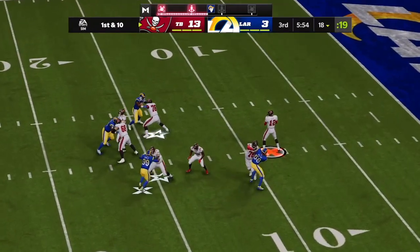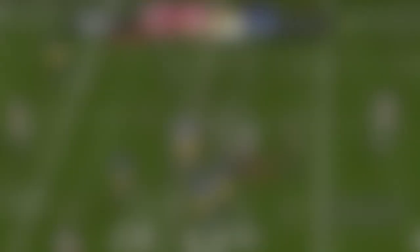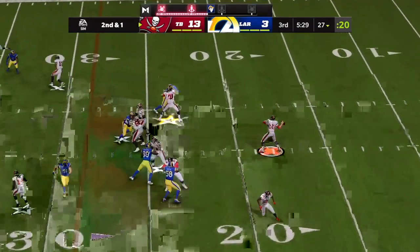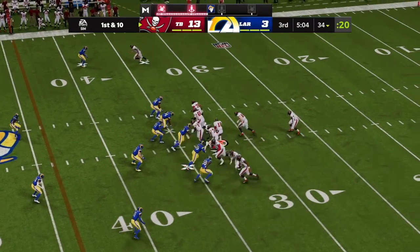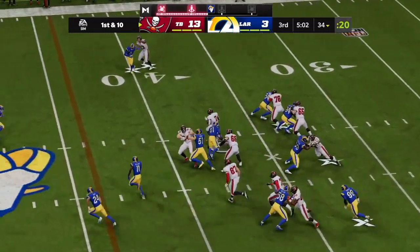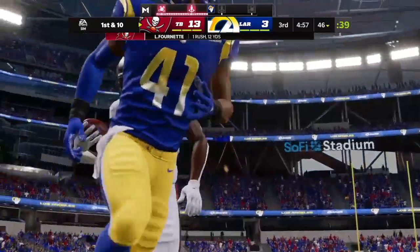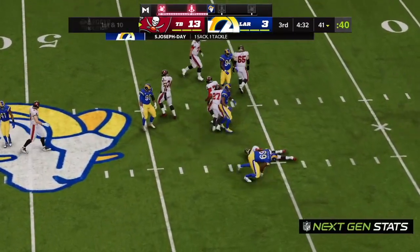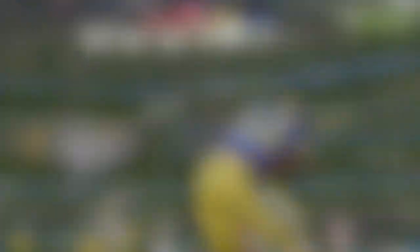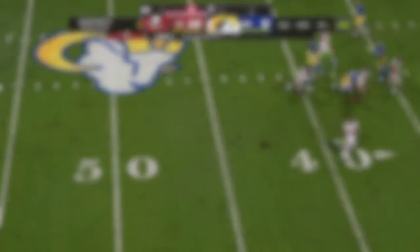Brady on first down — that's complete to Chris Godwin. Brady looks for Godwin again. Fournette gets a first down carry and slips past the 45 before being tackled. On first and 10, Brady can't get away and Brady goes down. Now on third and long they'll look to throw, and this is good.